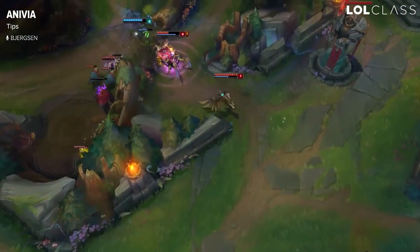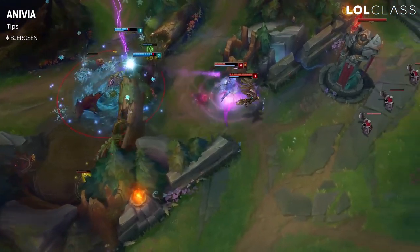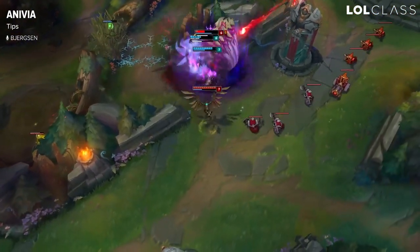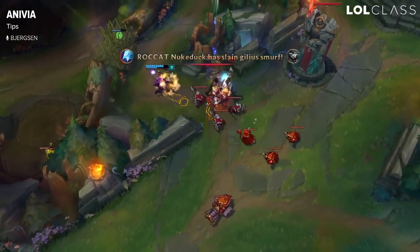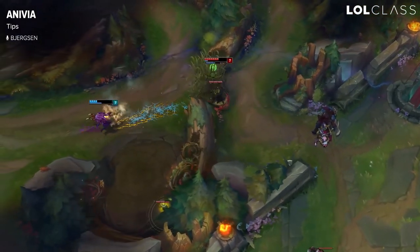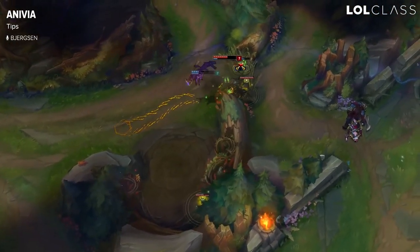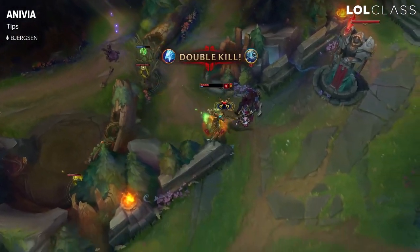I generally pick Anivia when she's good against the enemy comp, because Anivia plays well with pretty much any champion on your own team. She does prefer higher damage, higher range AD carries like Jinx, but it honestly doesn't really matter. She's also very good with Vayne because she can condemn into the Anivia wall. She's very good against immobile champions because she can kite them very efficiently and it's easy to catch them with the wall.